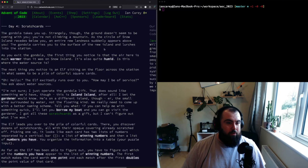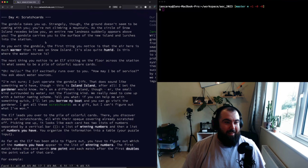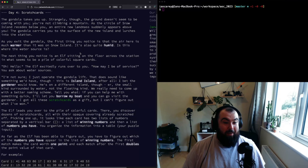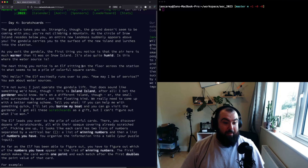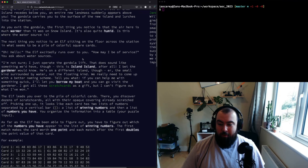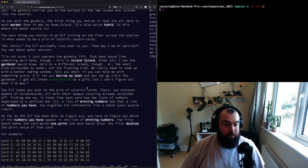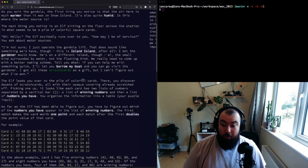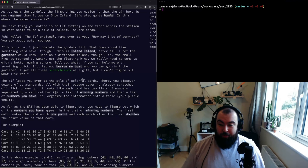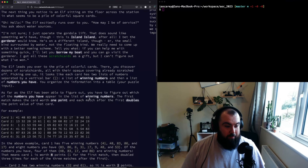Day 4: Scratch Cards - now we're gambling with the elves. Our gondola takes us up and we realize we're going to another floating island above the snow island. We meet an elf when we get off the gondola. He doesn't know exactly where our water source is but knows who can help, and he says he'll help us if we can help him first - which is always the way with these elves. He's got a whole bunch of scratch cards and needs to figure out what he's won.